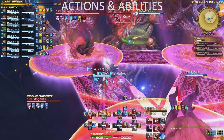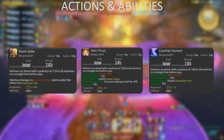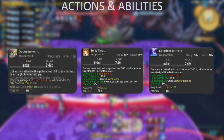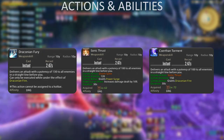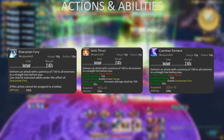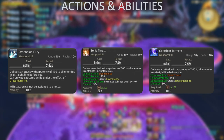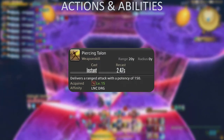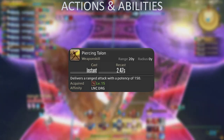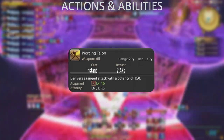For AoE encounters, starting at 3 or more targets, you can use the AoE combo chain instead. This starts with Doom Spike, goes into Sonic Thrust and ends with Coerthan Torment. Doom Spike gets upgraded into Draconian Fury after use of Coerthan Torment. These three are all line AoEs in front of your character, whereas most other jobs' GCD AoEs are circles around their characters — keep this in mind and position accordingly. The last GCD you have is Piercing Talon, your ranged ability. Use this to maintain uptime if forced to disconnect from the boss. Piercing Talon does not break your combo chain, so it's always worth using if you're disconnected for longer than one GCD.